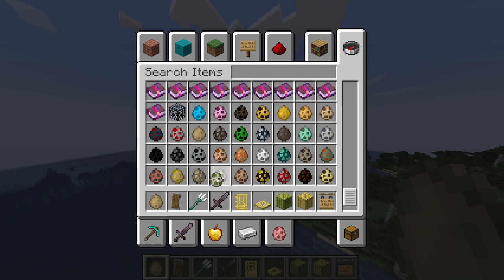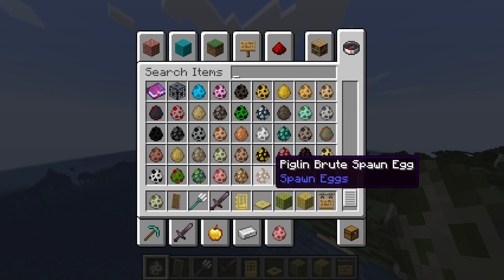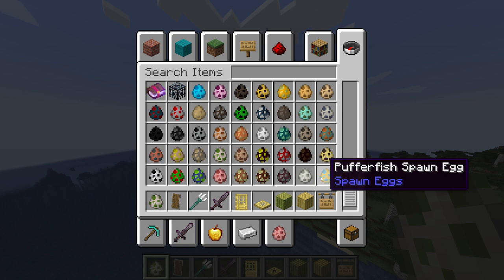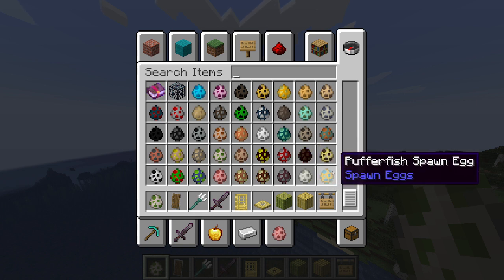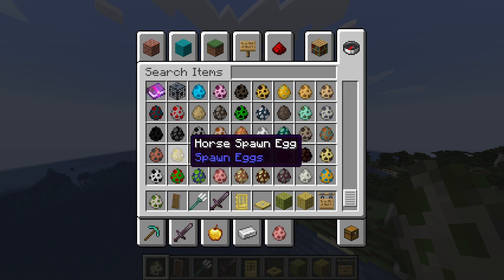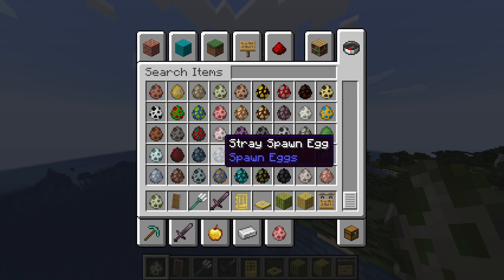Mushroom, magma, llama, iron — oh, you can spawn iron golems now! Pillager, polar bear, puffer fish — you can spawn puffer fish! I hope these aren't old because I hope I'm not sounding stupid right now.